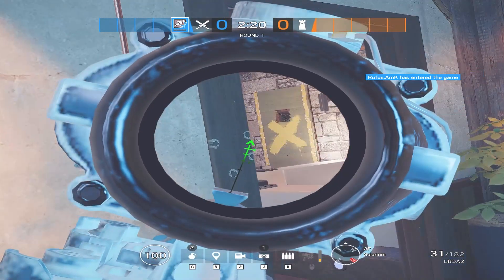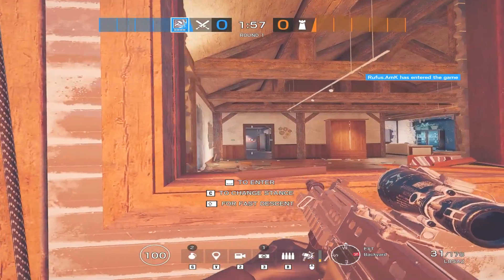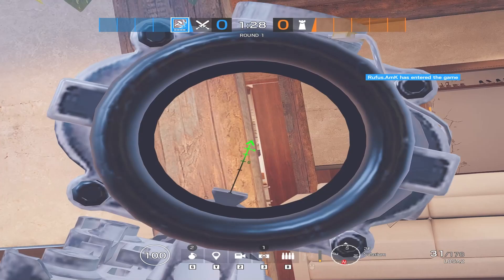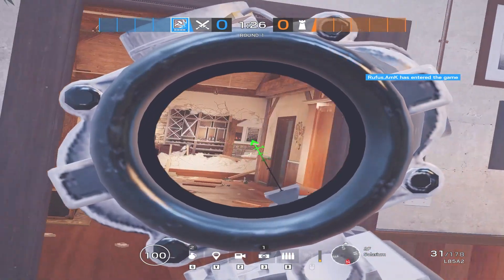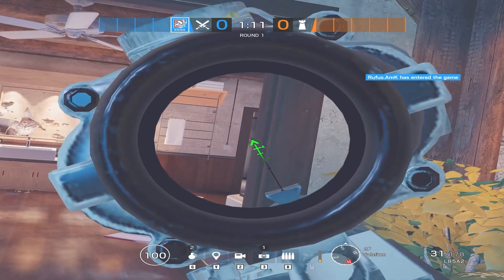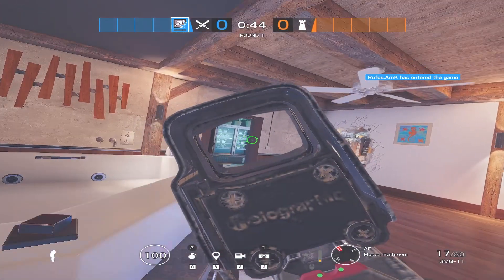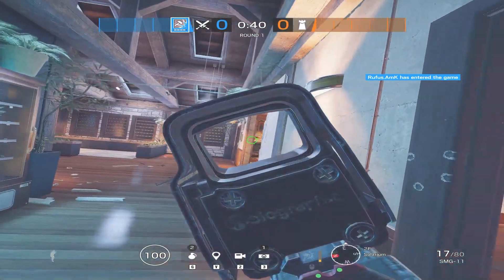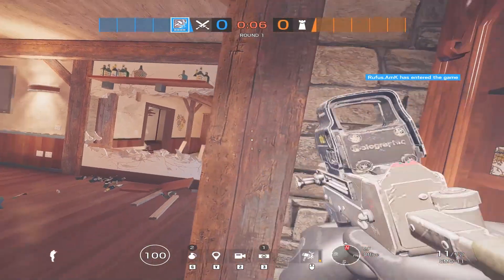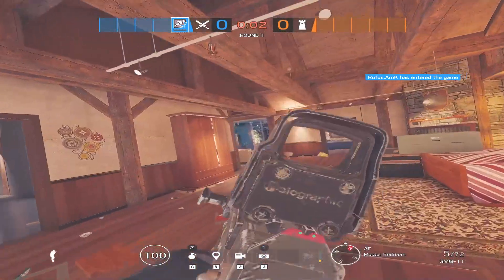Here would be the ideal positioning in a post-plant situation. First you have the planner, one person on master window, two people on both sides of the breach — one watching office and the other watching the closet — and finally a person watching bathroom. Not just in case this wall is opened, but also to prevent any defenders flanking from bathroom. With this positioning you can successfully cover every angle and make it very hard for defenders to retake site.